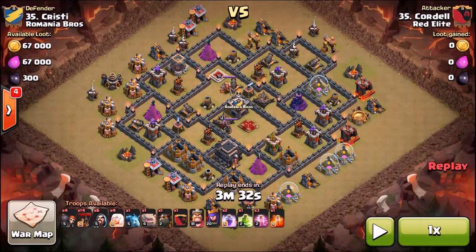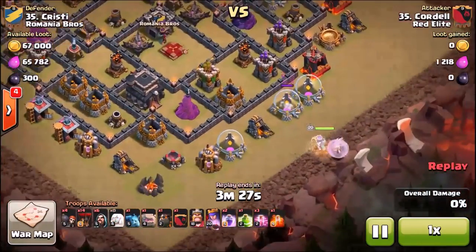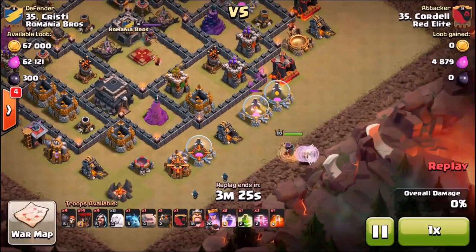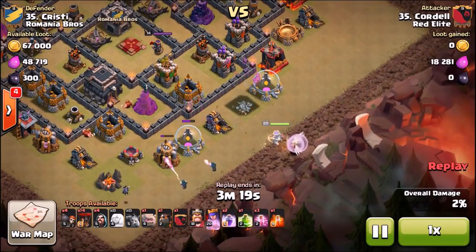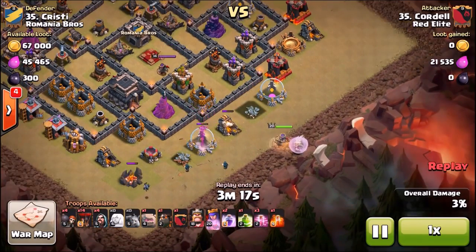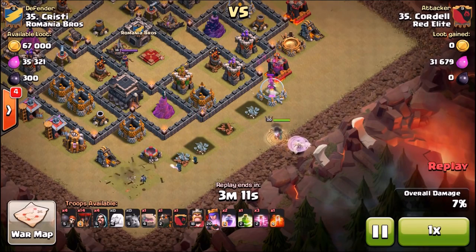First, we're going to start with a raid by Cordell over in Red Elite, and he's going to use a traditional type of Goho LaLoon army, but he's going to start with a Queen Walk — and it's a very short walk. I'm not even sure if you could technically call this a Queen Walk; it's more of just a traditional healer queen. What he's going to do is funnel his queen right into that enemy queen's compartment.